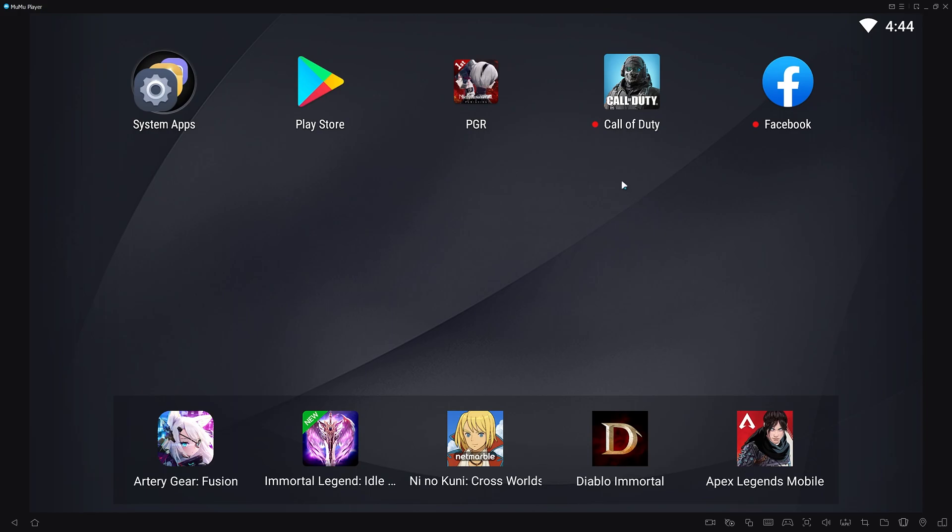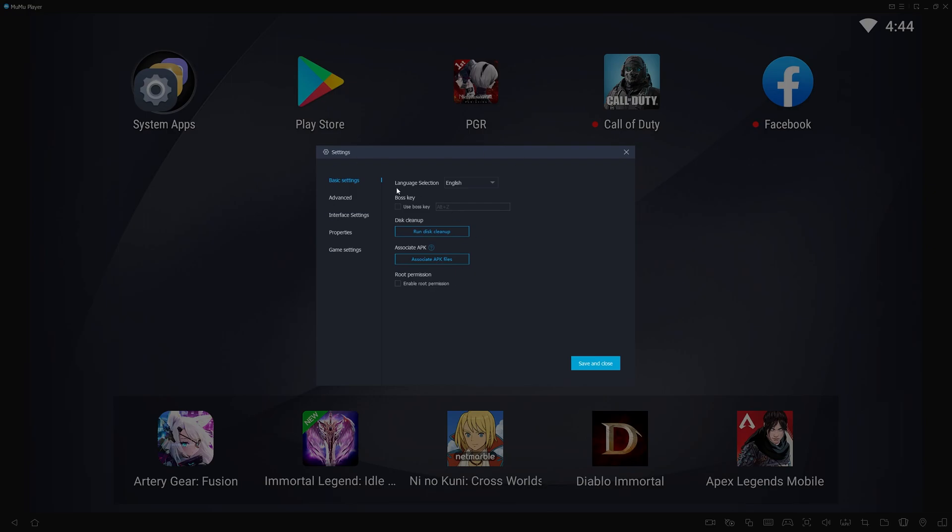Once you've got it installed, the first thing you want to do is come up here to the settings bar and click settings. Now, these are my settings — you can change yours if you want. But this is what I use and I find it works pretty well. My PC is pretty high-end, so if you have a lower-end PC or a laptop, you may want to play around and see if you can optimize it a bit more. You can change the amount of cores your CPU is using, the amount of memory, and that sort of thing. If you're having any dramas, try the compatible mode.